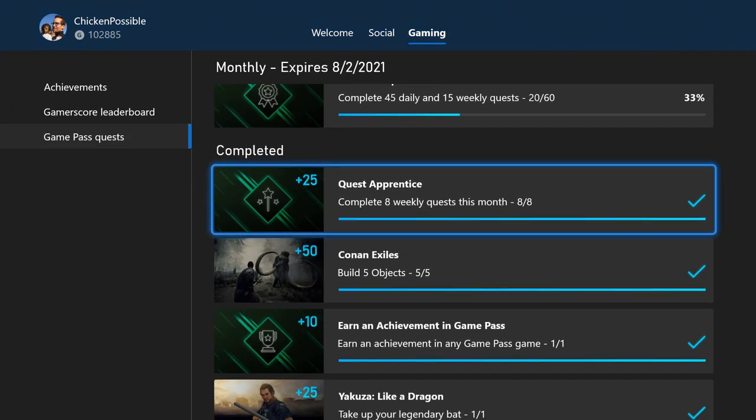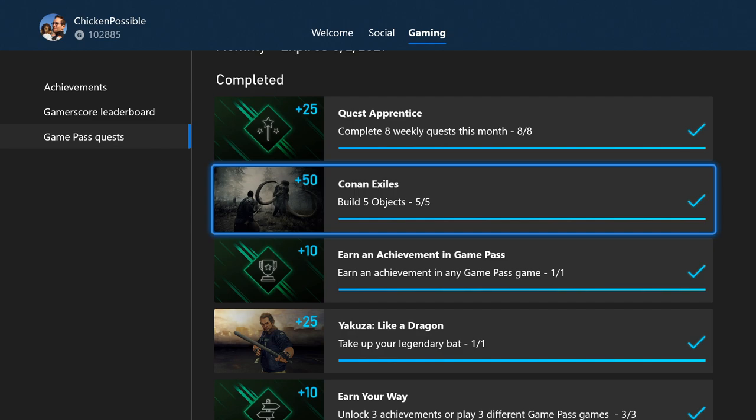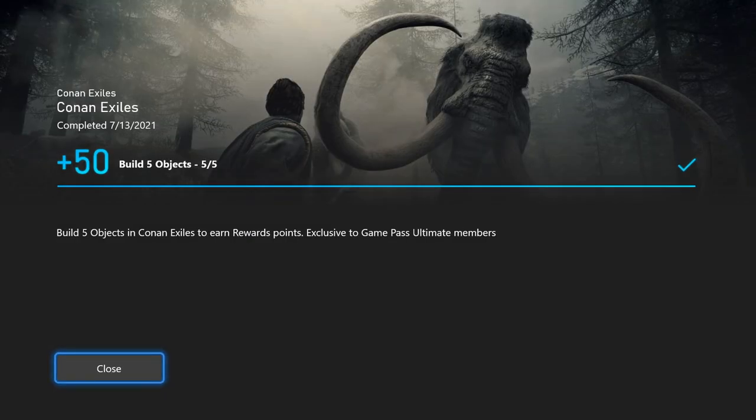That's going to do it for Conan Exiles. We've got a guide out for Yakuza already, and we'll have a guide coming out a little bit later today where we earn an achievement in a Game Pass game. We're going to continue our series of Day of the Tentacle Remastered videos, grab a quick and easy achievement, and earn about 60 extra rewards points by doing that. I'll see you in that one. Thanks for watching everyone.